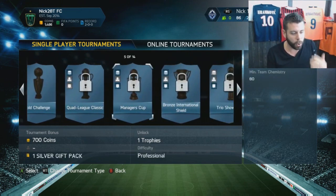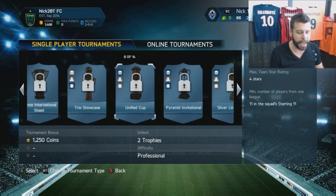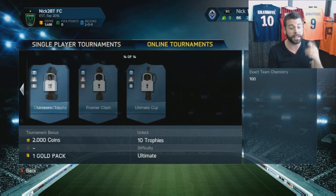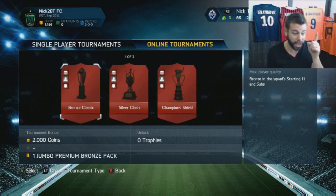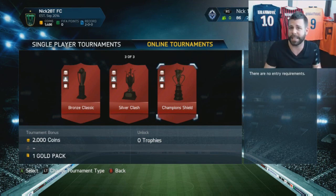You get a silver gift pack from one, silver contracts pack, mixed contracts, and it gets better near the end — a gold pack. And for the online tournaments, a Jumbo Premium pack in the bronze cup, a silver pack in the silver cup, and a gold pack in the gold cup. All of this stuff I'd highly recommend — don't just stick to seasons.